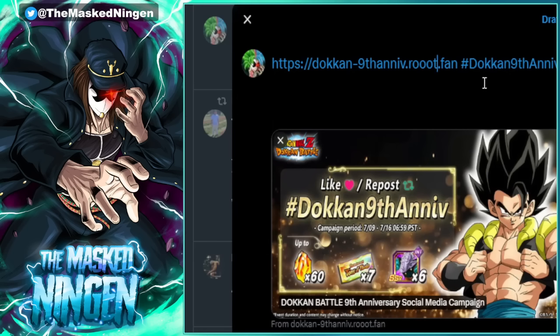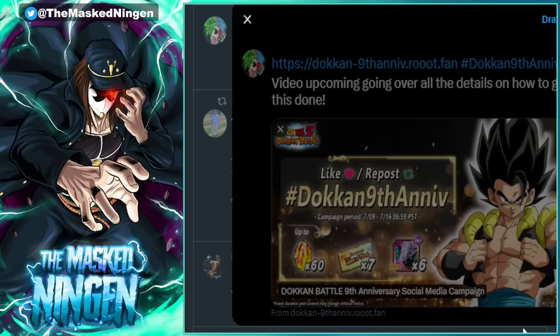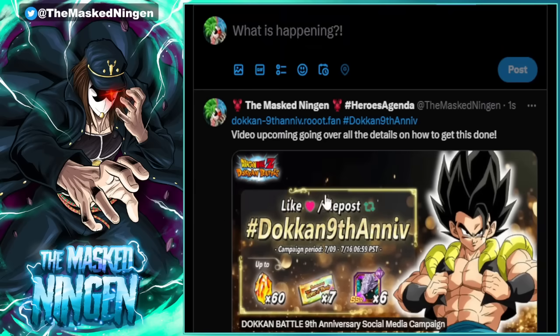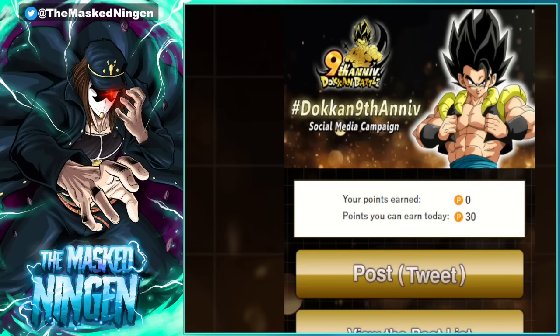If we click post to post a tweet, it's then actually going to open up Twitter. It's put in the link and it's put in the hashtag, so I'll add some text here — 'video upcoming, going over all the details on how to get this done' — and then I can post. There's my tweet that's been posted. It does open up Twitter in a separate window to actually make the post.